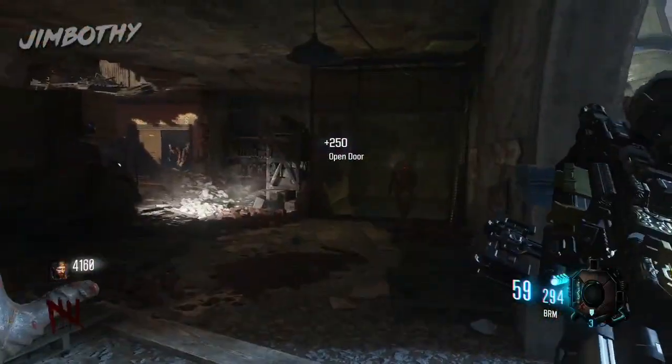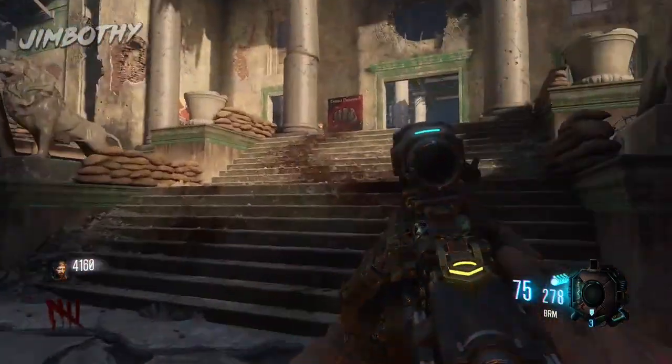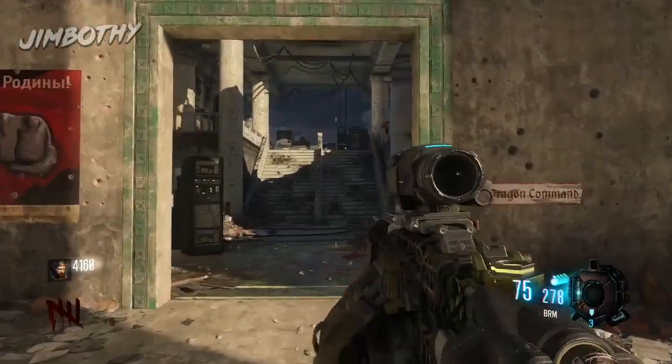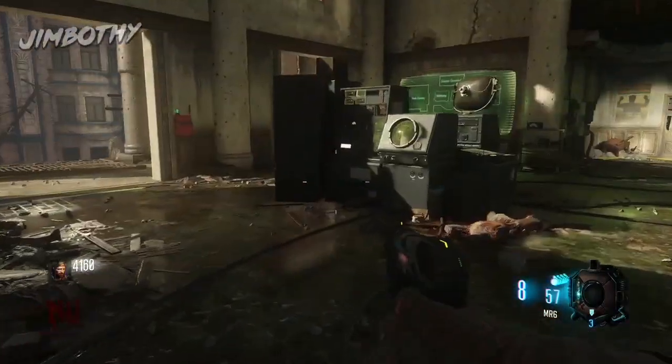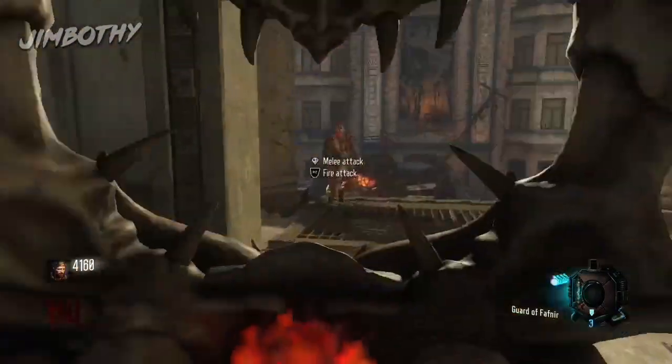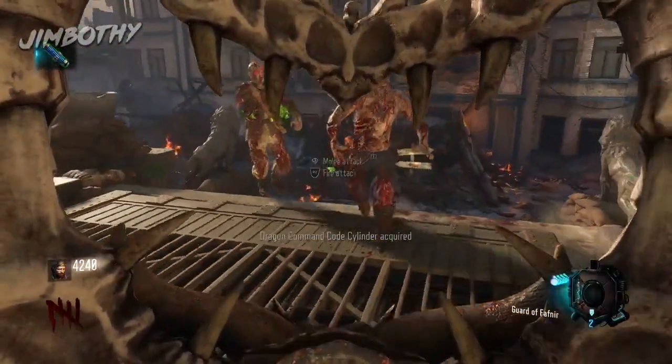Once you turn the power on, certain zombies will spawn in and they will drop master cylinders for the computers. The cylinders are color coded, but they also tell you in the title — it'll tell you very briefly which room the cylinder corresponds to.